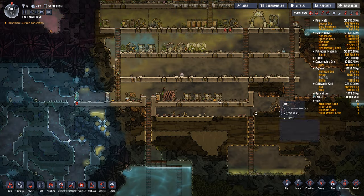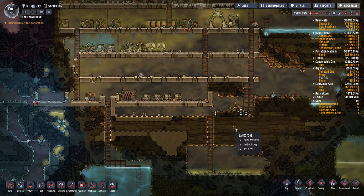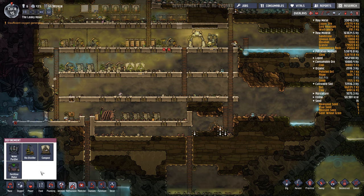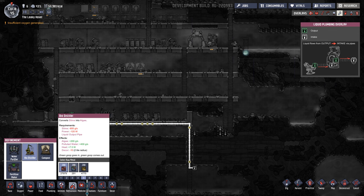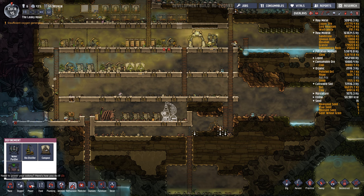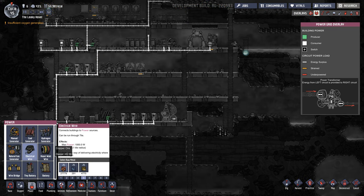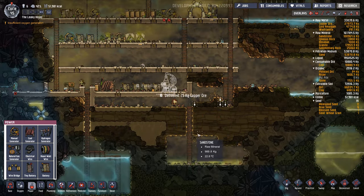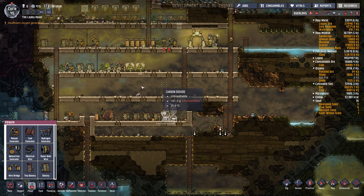The air scrubber can basically have a better time scrubbing all the CO2 out of the base. We'll probably need to put more of these in, but for now one will have to do. The next thing I want to put in is a biodistiller, which takes in slime and outputs algae and polluted water. Since we already have a polluted water line going here, I'm going to put the biodistiller right here. And it's going to need power, so we'll hook that up. That way any of the slime hanging around the base giving off polluted oxygen can be processed into algae, which we need.